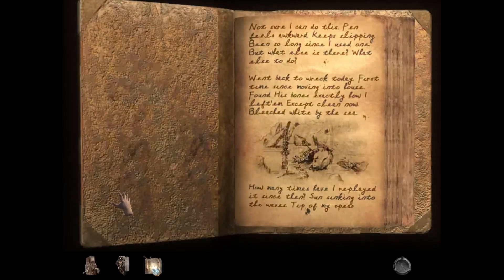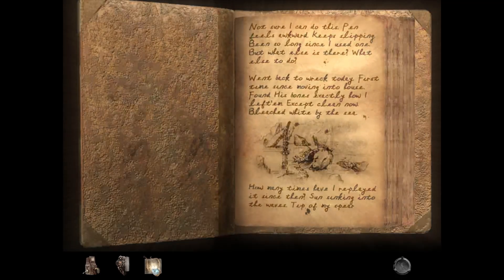Not sure I can do this. Pan feels awkward. Keeps slipping. Been so long since I used one. But what else is there? What else to do? Went back to Wreck today. First time since moving into the house. Found his bones exactly how I left them. Except clean now. Bleached white by the sea.